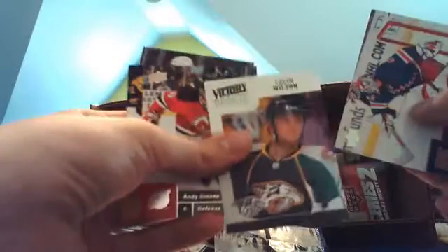I think goalie Young Guns are just worth more in general — no idea why. Victory rookie, Colin Wilson. And this is box 6, by the way. If you guys are interested in any of these cards, like I said before, just let me know. These packs are just falling apart — you guys can see straight through it. Something like that with pretty much every pack.